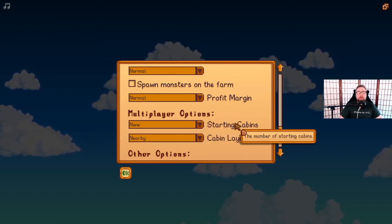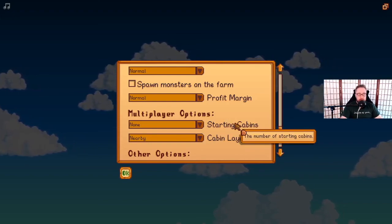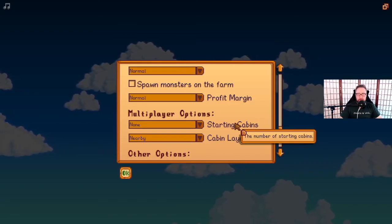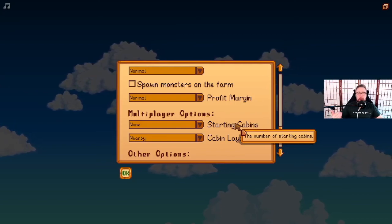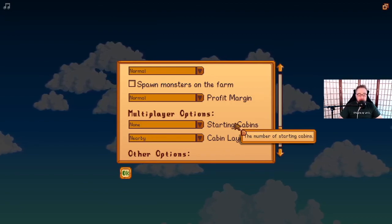One thing I've found is that once I get going, I really go for the community center and try to get my farm finished and functional as quickly as possible and really try to rake in the money. So I'm hoping that the lower profit margin might slow me down a little bit.